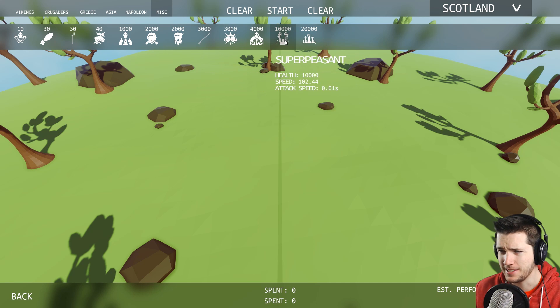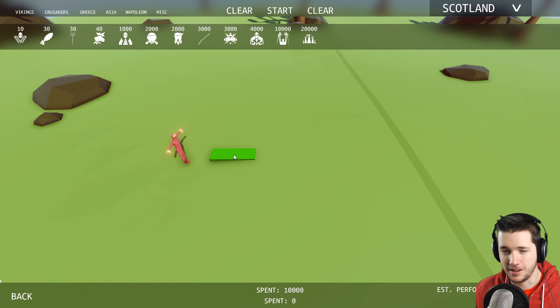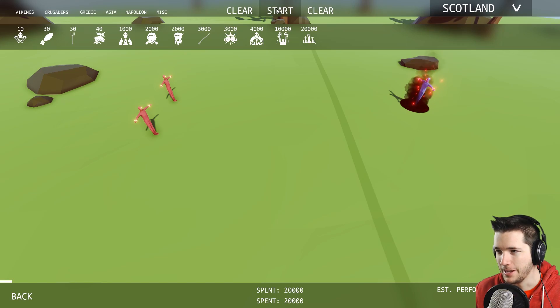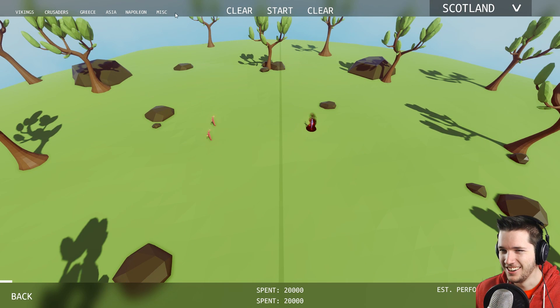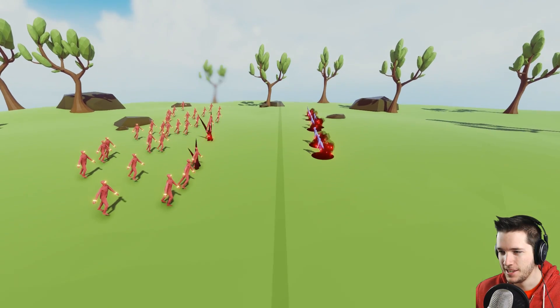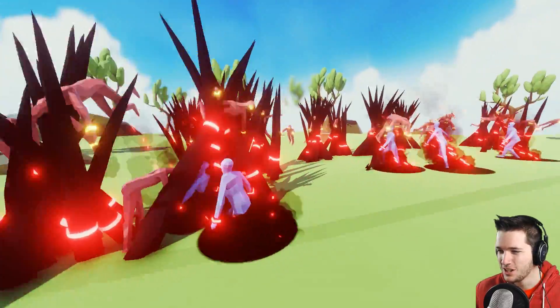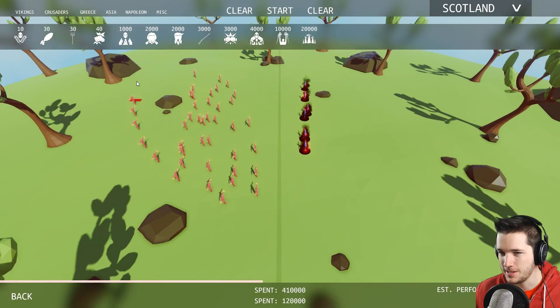Now we've got chicken man man, super peasant, and dark peasant. Super peasant just looks like he's got some gold bracelets — some bling. He's worth 1,000, so we're gonna give two of them versus one dark peasant. Oh my god, what the heck — that's awesome! Let's do a couple of dark peasants to see what the super peasants can do. The dark peasants just make these demonic spikes shoot out of the ground and skewer them.